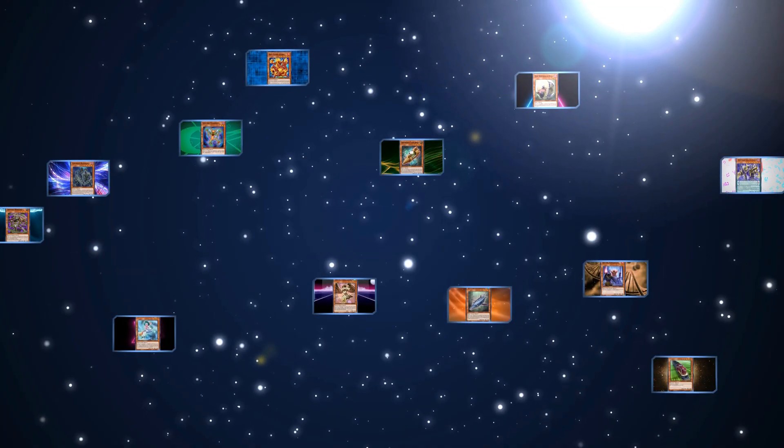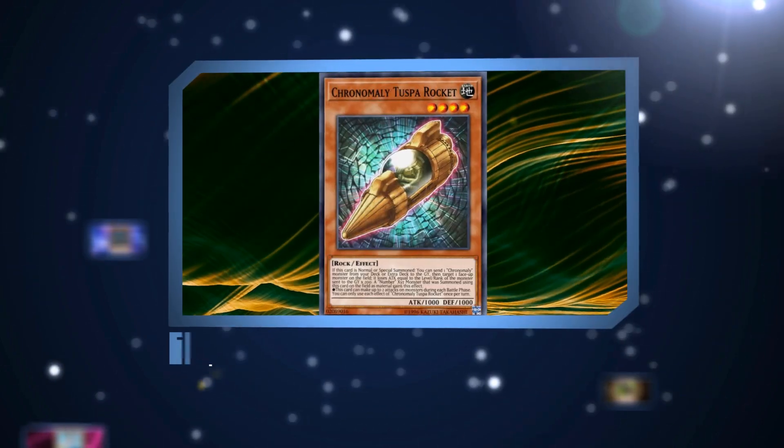In this video, we'll be going over cards which grant effects when they're used as materials for something, whether it be for Xyz, Synchros, Fusions, Ritual Summons, or whatever.